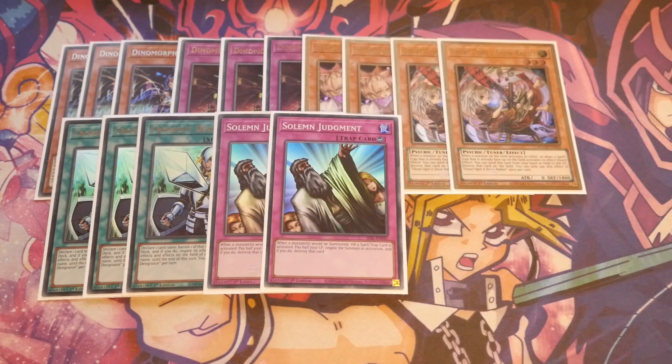We're playing double Solemn Judgment because it will always be live. In this control version, just being able to say no to the first card your opponent plays is incredibly important. Even though Rextrum already negates their effects, you can say no to their Normal Summon or their Branded Fusion if they only open one — though it is risky since you pay half your life points, and if they've opened two they get to go again.